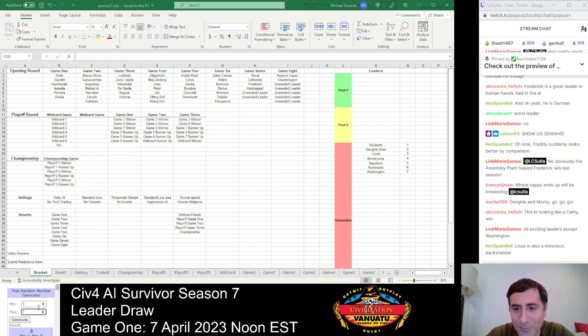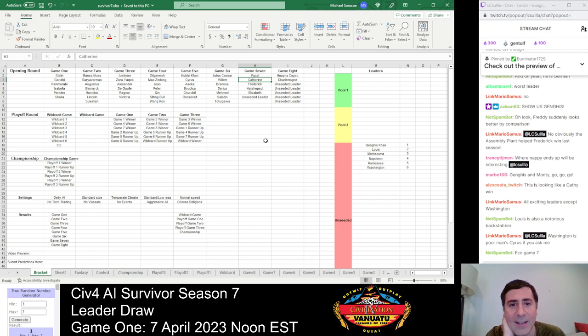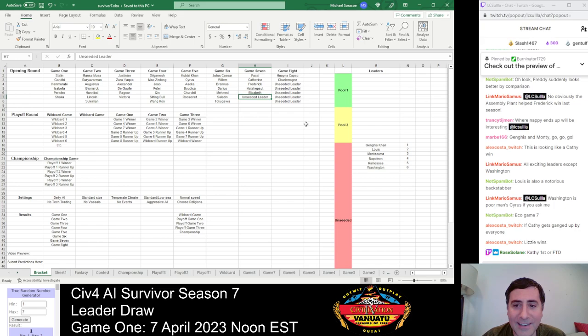Remaining unseated pool contains Elizabeth, Genghis Khan, Montezuma, Napoleon, Louis, Ramses, Washington — quite a range. Number 1 — Elizabeth, another peaceful leader. This is looking like Kathy is either going to absolutely feast on this field or get ganged up on by all these high peace weight leaders. The last leader spot for Game 7 will decide the character of this game entirely — if it's Genghis Khan, Montezuma, or Napoleon, that's very different from drawing Ramses. So it's a straight one-to-six dice roll: who is it going to be?